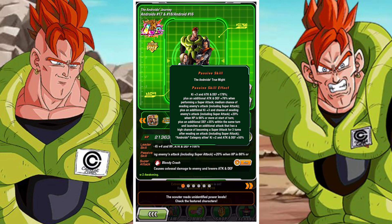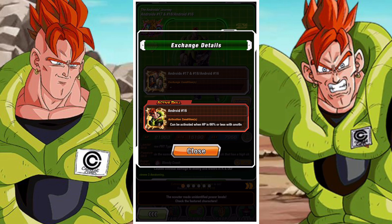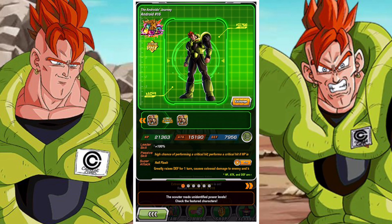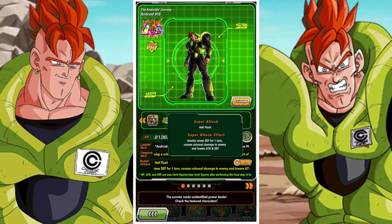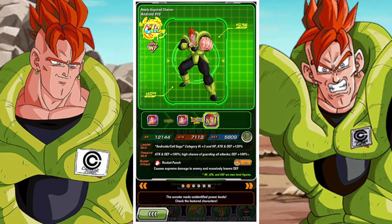Now if they had replaced Int Android 16 with physical Android 16 and 18, this could definitely possibly be interesting. Because between Second Form Cell, physical Android 16 and 18, and the LR, you would have three units that paired with the Int LR Cell and AGL Cell would make a killer Cell Saga team — at least the Xtreme variant. I feel like that would have been a saving grace.